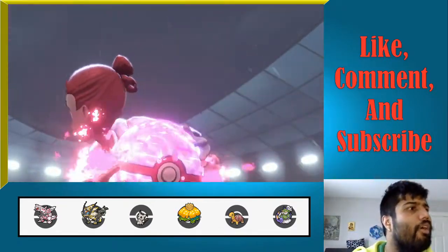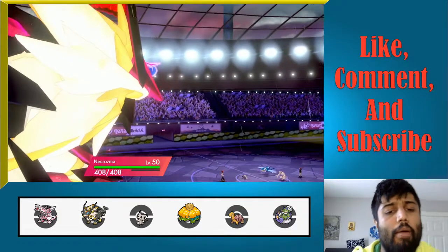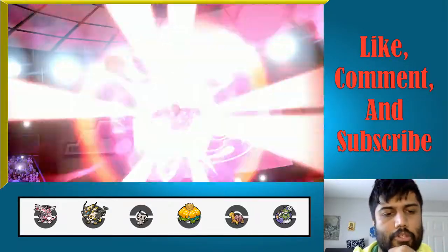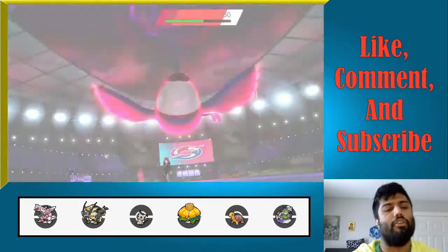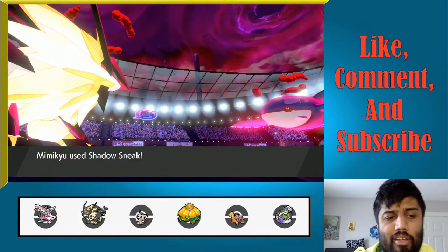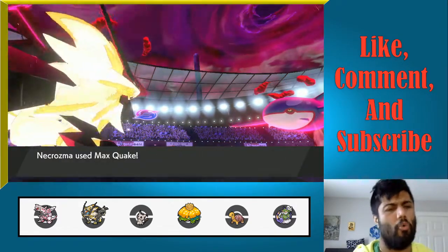Even if you go for a Scary Face, we are going to be faster, and then we have either the option of switching out into Torkoal to change the weather or staying in with Mimikyu to try and burn Grimmsnarl. Oh — that is something I actually did not account for. That is a very good option, because now you can self-Scary Face to be slower than me and you have a Max Geyser. That was a very good adjustment. Scary Face comes out — we should hopefully take a hit. Come on, Necrozma. We're faster — perfect. That's huge.